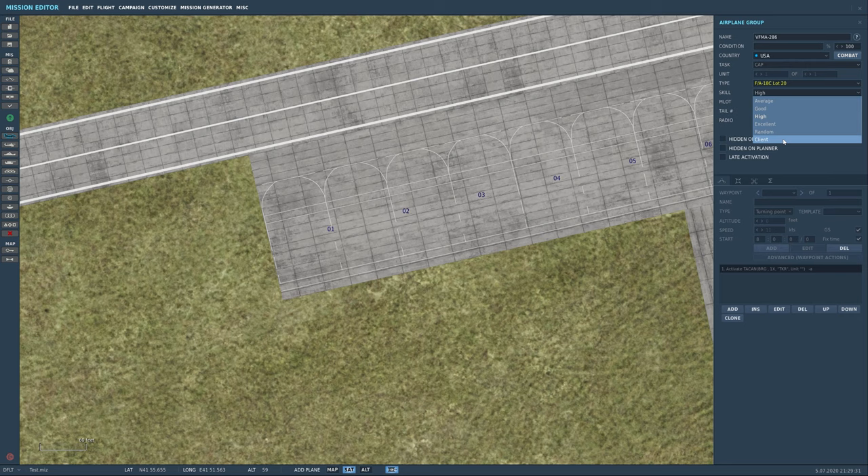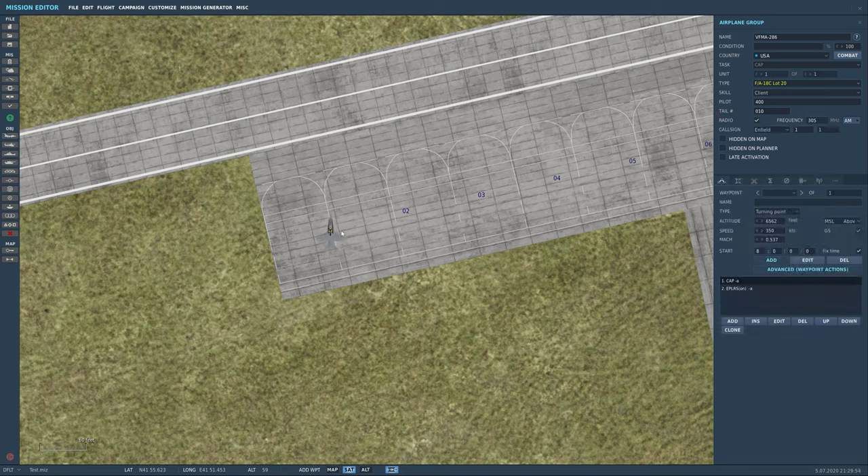I'm going to call this one by board numbers — in our case it's 400. We're going to drop it here and change the tail number. I want the aircraft to start completely cold and dark. There are different options: Flyover Point is just a waypoint where you fly over; Turning Point is a waypoint at which you make a turn.